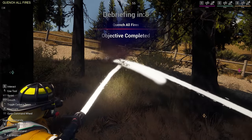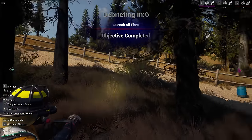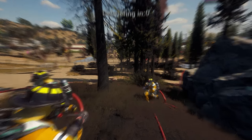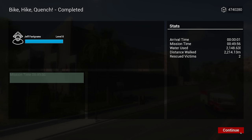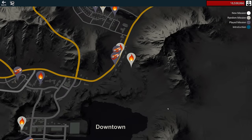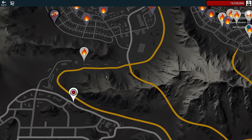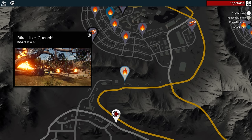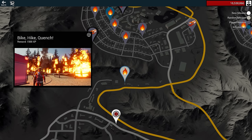We're all moving up on this last bit — debriefing, objective complete! We did it. It took 49 minutes to put out that forest fire. Challenge bonus of 1500 XP for arrival time, mission time, water used, and distance walked. And there you have it folks — a look at the new update for Firefighting Simulator: The Squad, the Bike Hike Quench mission. Let me know what you thought of it in the comments below, and I'll see you all next time. Take care!